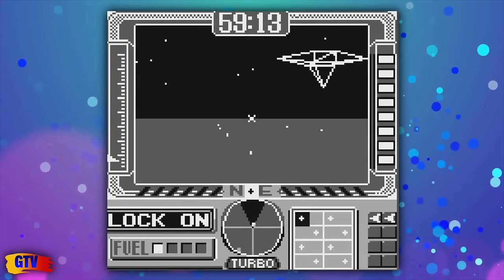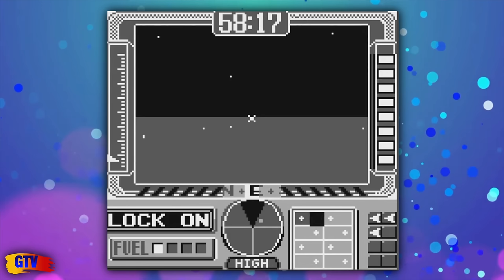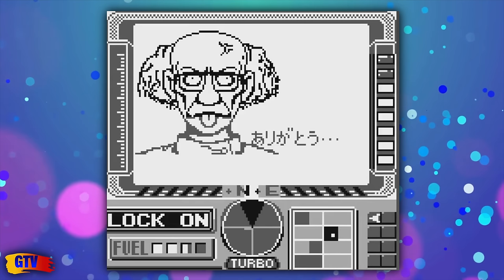While Mario Paint is considered the origin point for Totaka's Song, there was one instance of the song appearing before then. X, first released for the Game Boy just 2 months before Mario Paint, features the Easter egg. Though X came first, it took years until it was discovered, when fans realized Totaka's Song might just be in every one of his games. All you have to do is make it to mission 4 and encounter a fake scientist, then just hang out for exactly 40 seconds.